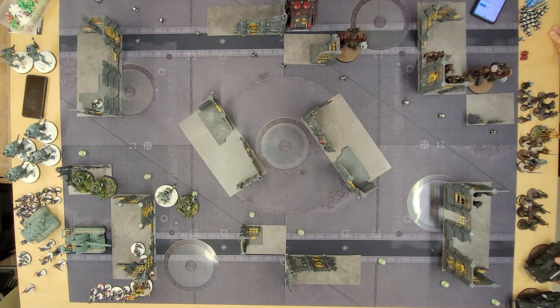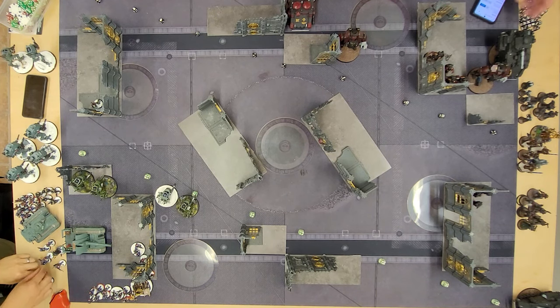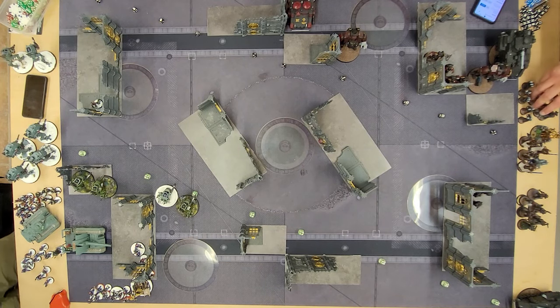Guard also have the order Move, Move, Move, giving an additional 3-inch movement, which combined with an advance roll could see a Scout Sentinel moving an average of 16 inches. A sideways point: always work to averages on things like advance and charge rolls. Don't assume needing a 5-inch advance roll or a 9-inch charge is something to base your entire game plan on, because more often than not you simply won't achieve that dice roll.